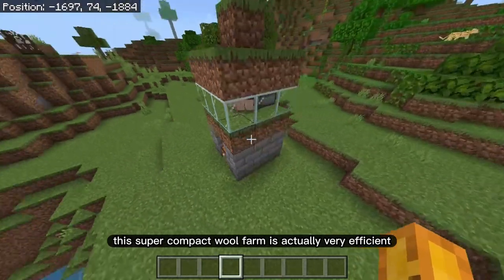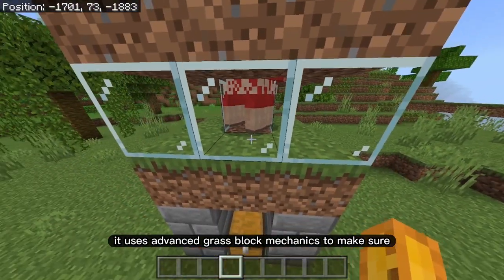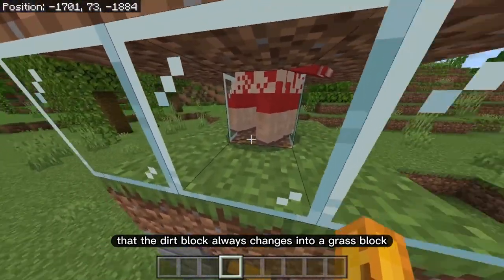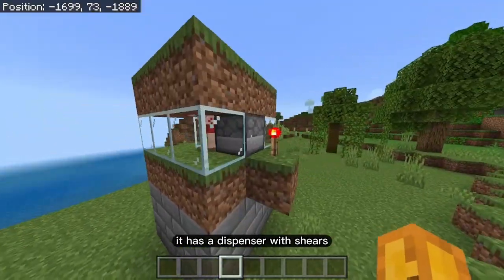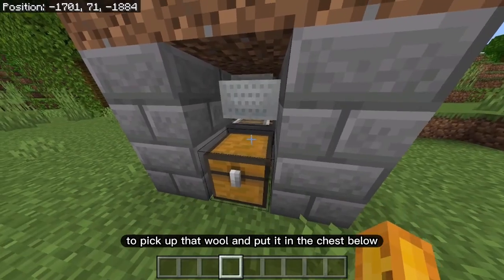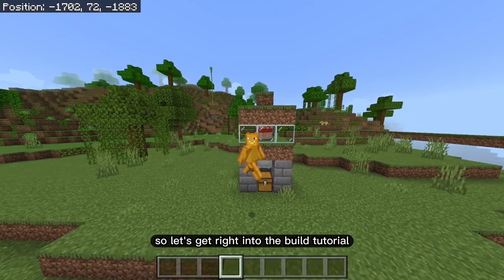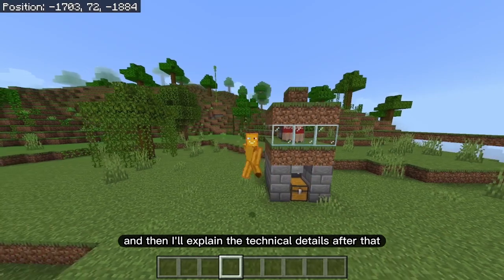This super compact wool farm is actually very efficient. It uses advanced grass block mechanics to make sure that the dirt block always changes into a grass block. It has a dispenser with shears to automatically shear the sheep, and a minecart with a hopper system to pick up that wool and put it in the chest below. Let's get right into the build tutorial and I'll explain the technical details after that.